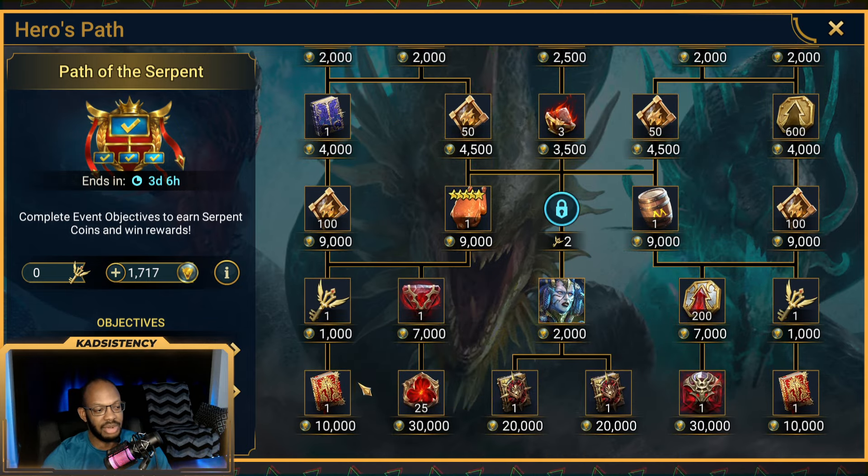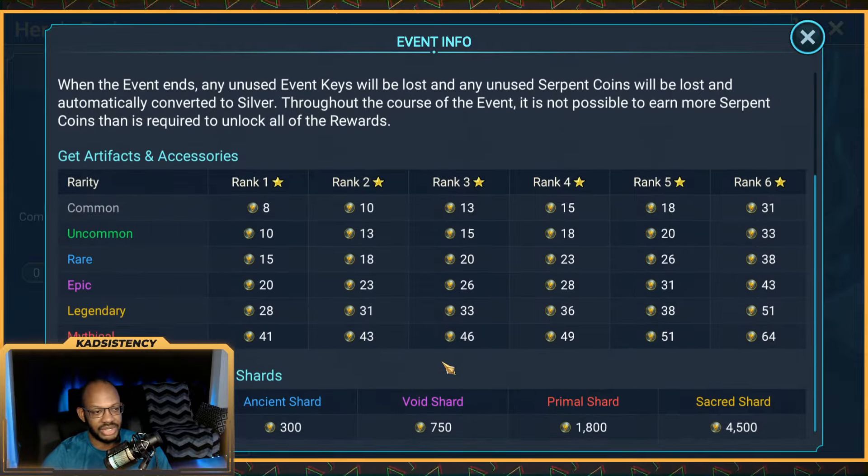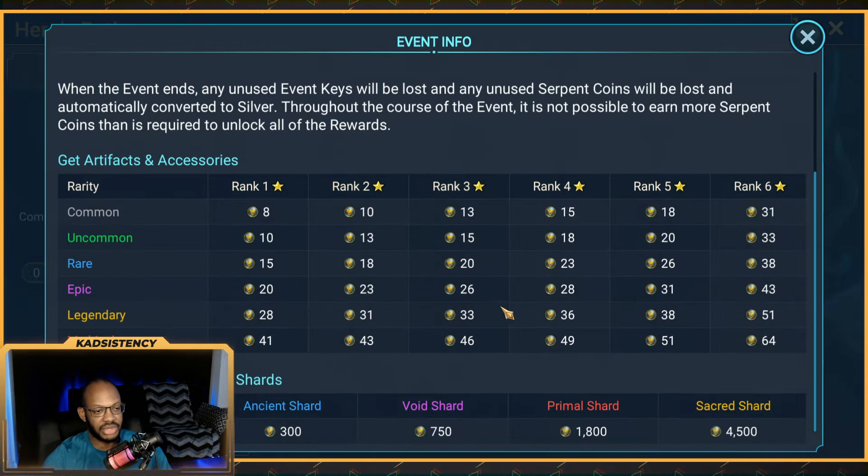If you're just interested in the overall rewards: there are 300 Titan points up for grabs, which is fairly juicy. We also have a Legendary Tome on the left, a Legendary Tome on the right, a Turtle Soul Stone on the right, and two Mythical Tomes in the center.